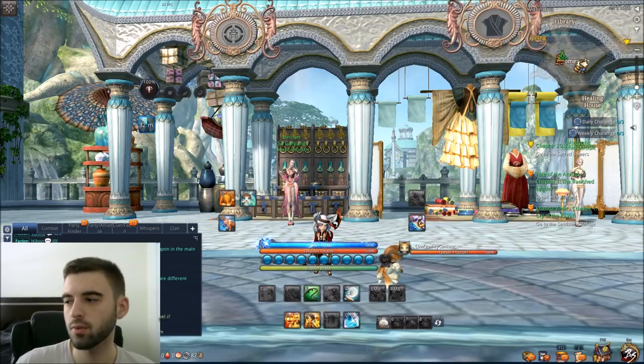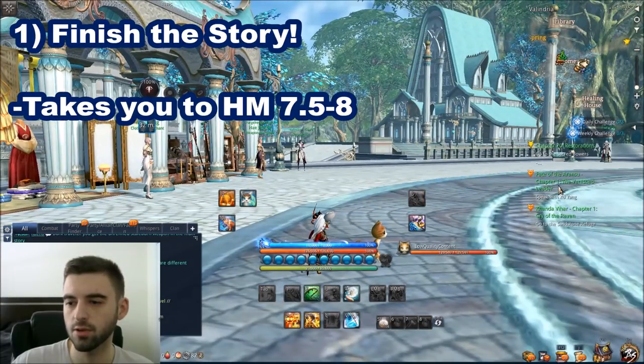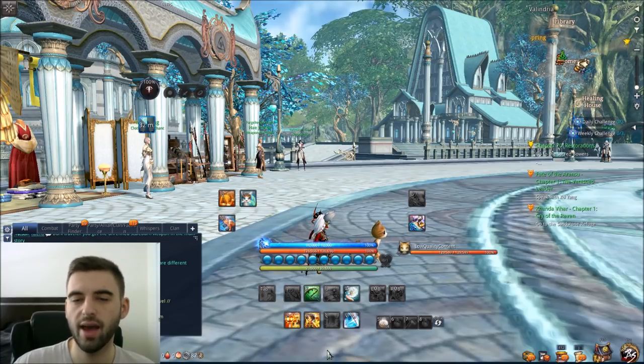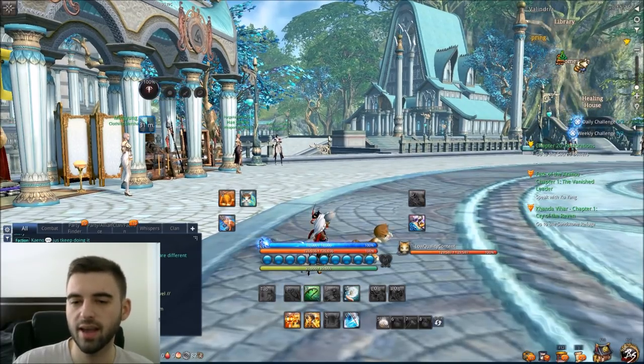Let's get right into it, starting with the very first one: finishing the story. I don't mean just playing through the Act 8 story up to Chapter 20 — I mean also doing the two orange quests on the side, the Fate of the Aronsu chapters and the Khan of the Bihar chapters. Those are going to put you to HM 7.5 if you use the level 55 voucher, and if you play through the story all the way from level 1, it'll put you directly to HM 8.